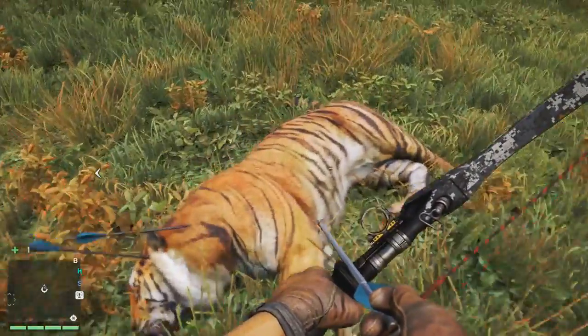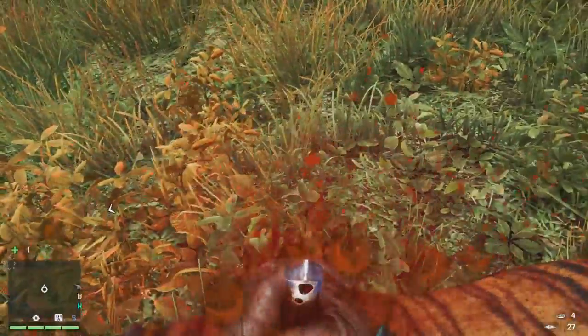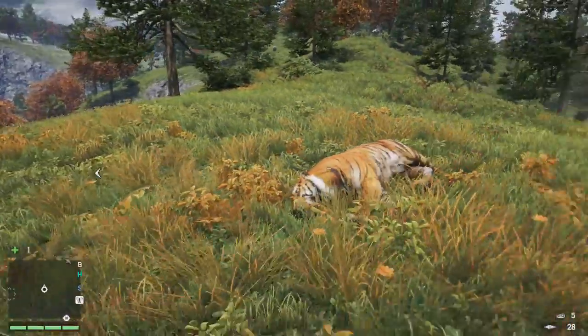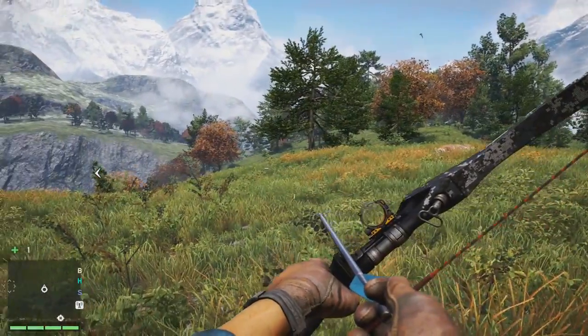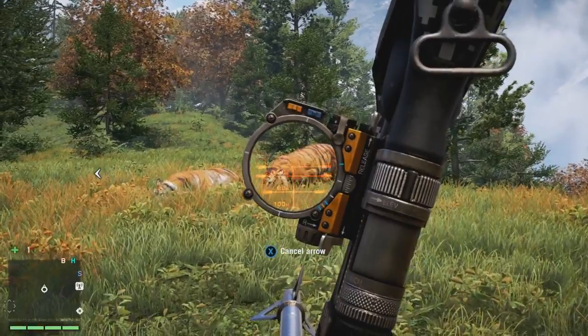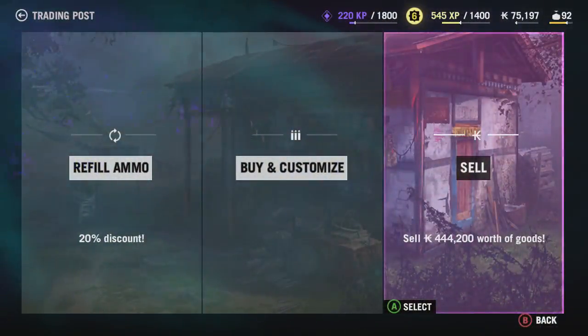Go to the top of this mountain, throw down some bait, and once the tiger appears use your bow to take out the tiger. As long as you get a clean kill you're going to get 50 karma points, because you're not killing it with a Molotov cocktail, C4, or a grenade. You'll also collect two tiger skins which can be sold for $7,000 a piece.